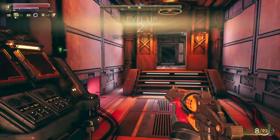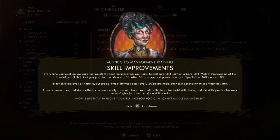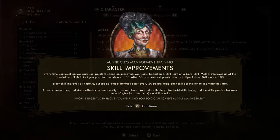Level 2 — sweet! I can upgrade my skills. There's a management training screen for skill improvements. Every time you level up you earn skill points. Spending a point on a core skill improves all specialized skills in that group up to a maximum of 50. After 50 you can add points directly to specialized skills up to 100.